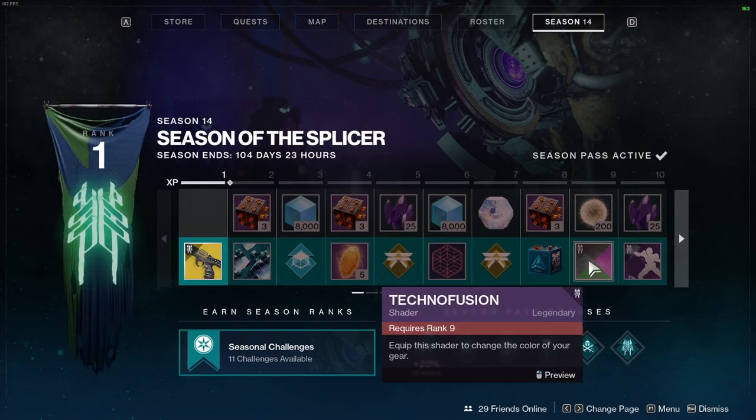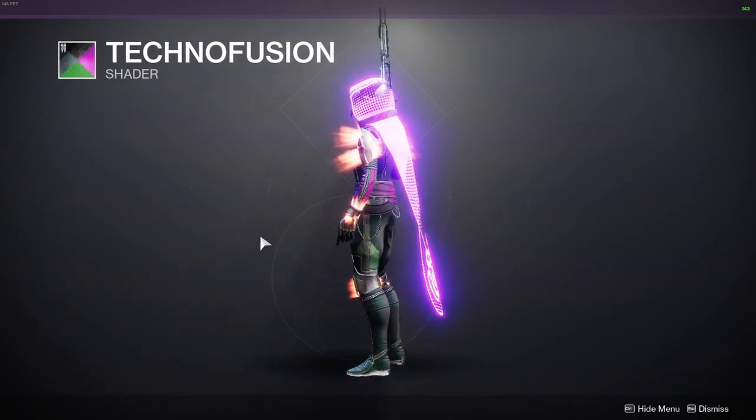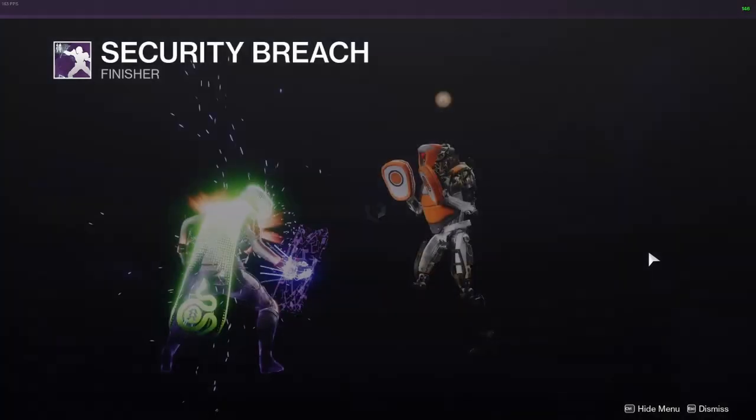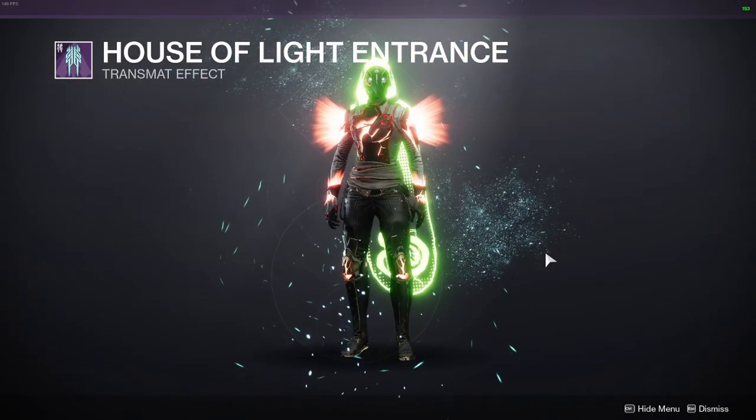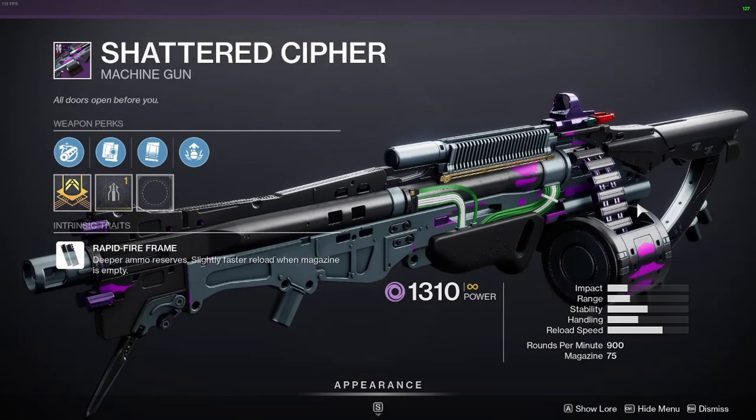At tier nine you have the Techno Fusion shader. At tier ten you have the Security Breach finisher. At tier 18 you have the House of Light entrance. At tier 30 you have the Shattered Cypher machine gun.